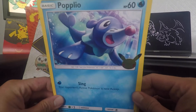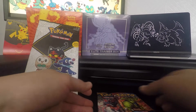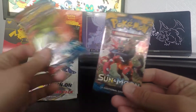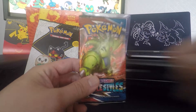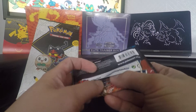So in addition to the Jumbo cards, you also get a couple of packs from the recent sets — one from Battle Styles and one from Sun and Moon. Today I'm going to open up the Battle Styles pack, keeping the Sun and Moon for another day, and just see what we can pull from this.